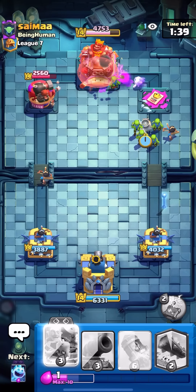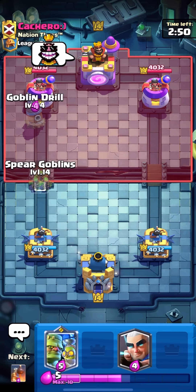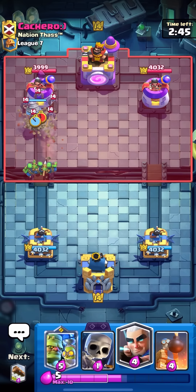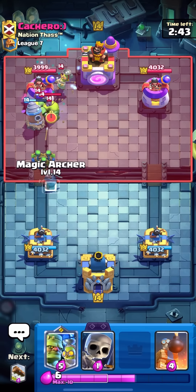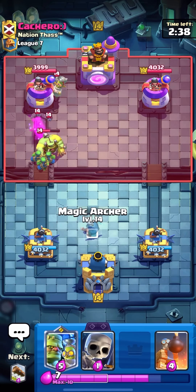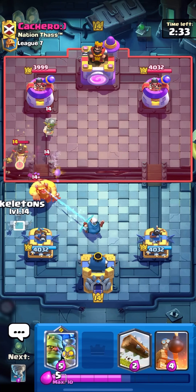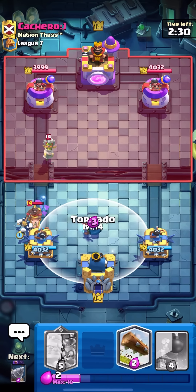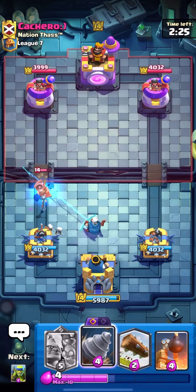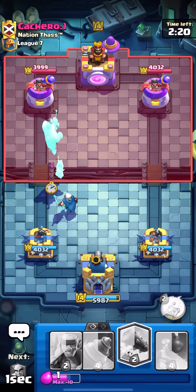We're in the next match. The second deck we're playing is Magic Archer Drill Tornado with the Goblin Stein. Goblin Stein pairs best with the tornado, so having it in a deck like this is very nice. And since the cannoneer got a huge nerf and is no longer in this deck, it's great to have a tank — Goblin Stein is genuinely the perfect fit here.